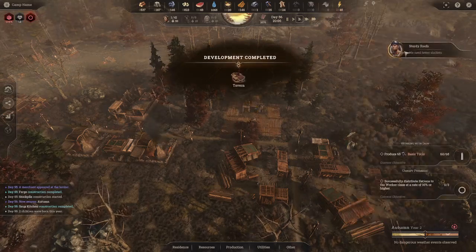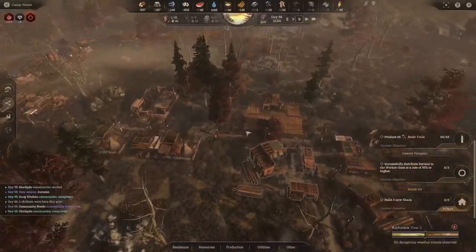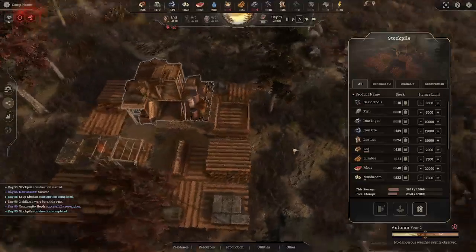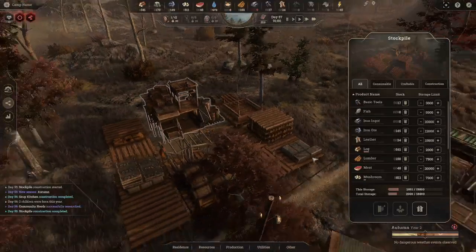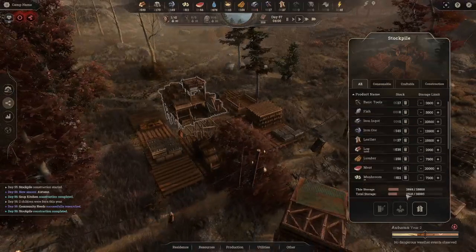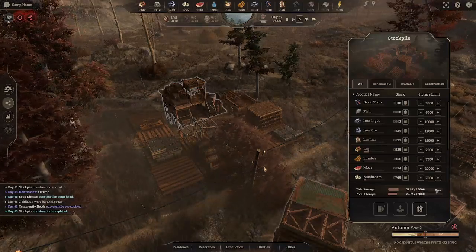They need us to build three more shacks. The stockpile is done — total storage is 18,000, with 15,000 from this building and presumably 3,000 from the main hall. Storage should be fixed. We're starting to be in the positive on tools. Iron is not making any extra but staying somewhat positive. Food is producing 28 added to 23 so we're banking five per day.